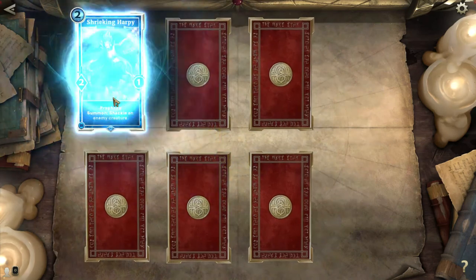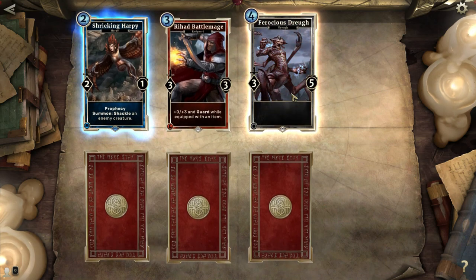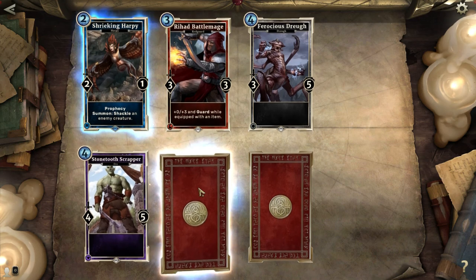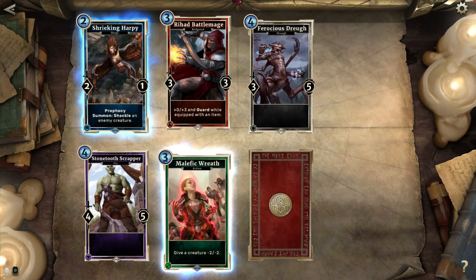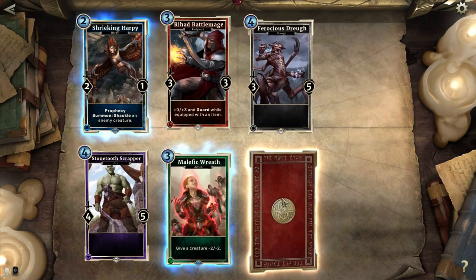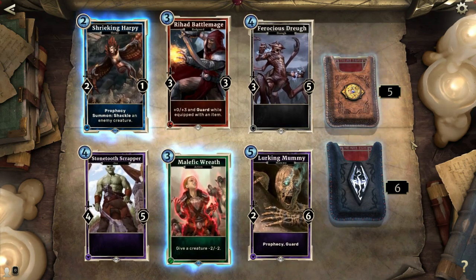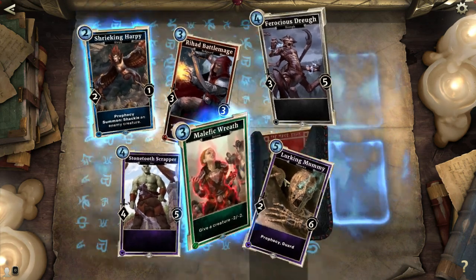Another core pack! Shrieking Harpy — oh lord, please don't let that be the only rare. Rehot Battlemage: plus 3 and guard while equipped with an item. Ferocious Drow — not bad, especially if you can give it an item with guard. Stone Tooth Scrapper, another orc: 4 attack, 5 defense, which is pretty nice. Malefic Wreath: give a creature minus two, minus two — I've never seen this card. Minus two, minus two is pretty powerful, like a second-tier shout. Lurking Mummy: 2 attack, 6 defense — 6 health is a lot to get through, a couple of creatures are going to take some damage, if not die, from Lurking Mummy.